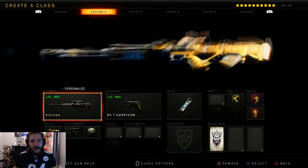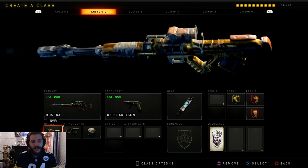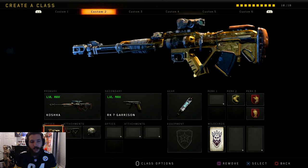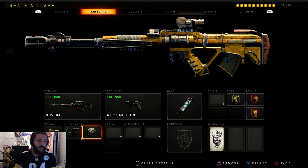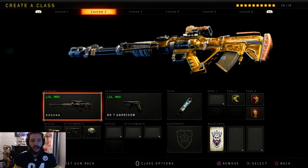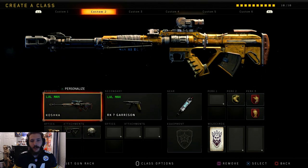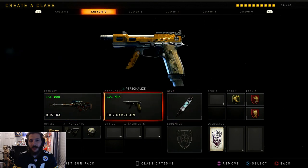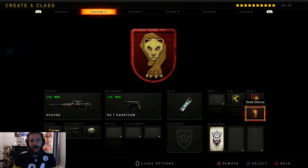Next up we have the Koshka — this is the first gun we got gold this prestige. This is my favorite class with it so far: the NVIR infrared sight with quick draw and high caliber, which increases the damage. With the latest patch 1.04 they increased the base damage on the Koshka, and with high caliber it just makes it so much better. We've got the RK7 Garrison, stem shot, and lightweight, ghost, dead silence — that's kind of my base setup for pubs.